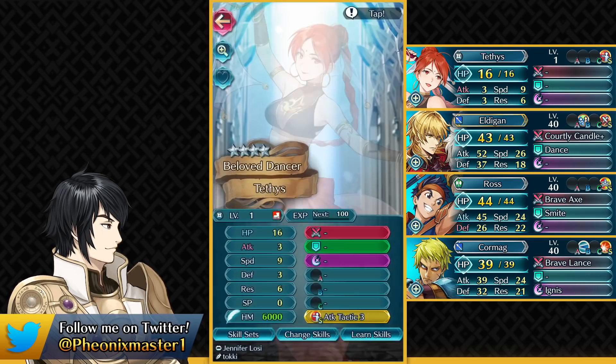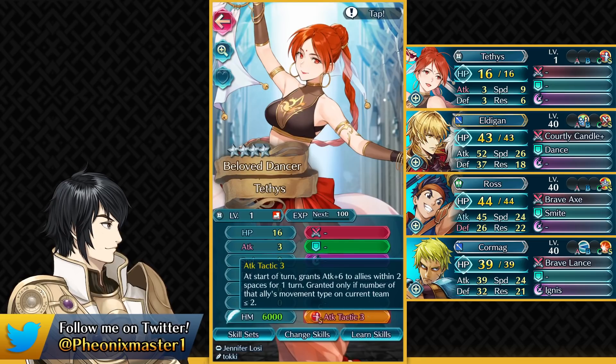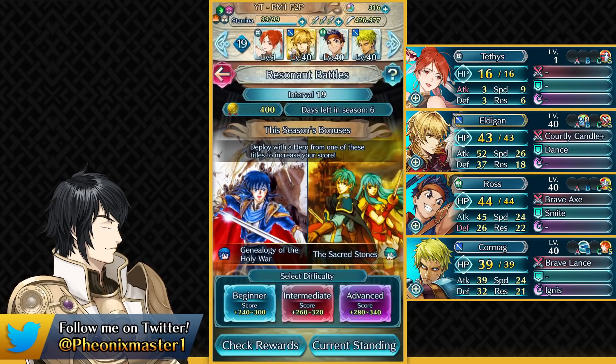The final unit is a placeholder — this could be literally any unit and it should be fine. I'm using Tethys here with her dance unequipped, and that's intentional. In Resonant Battles, you can only use one Dancer; if you use another Dancer you'll be paying a point penalty. However, if you unequip their dance, you're no longer paying that penalty. So if you have Plage and Dorothea, just use her in place of Tethys with Attack Tactic Sacred Seal and unequip her dance. We're still ending up with 400 points, which is the max we could get with this team.